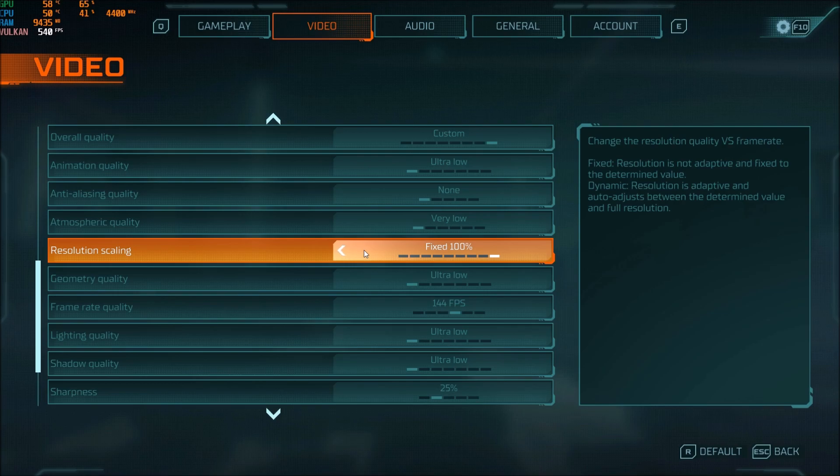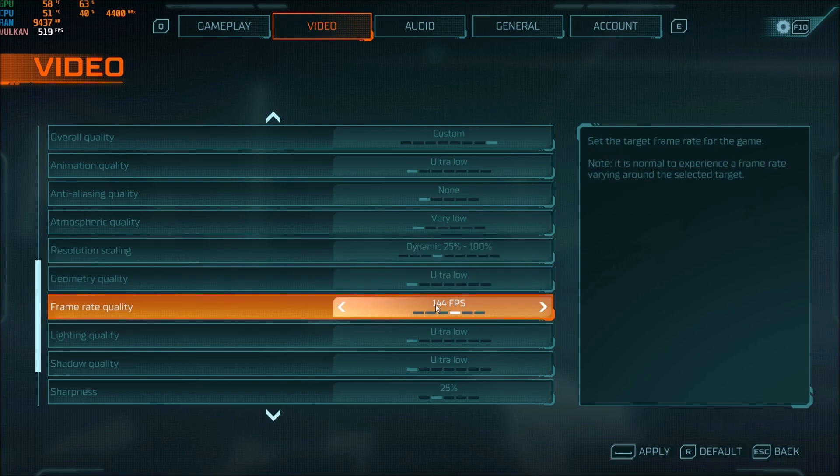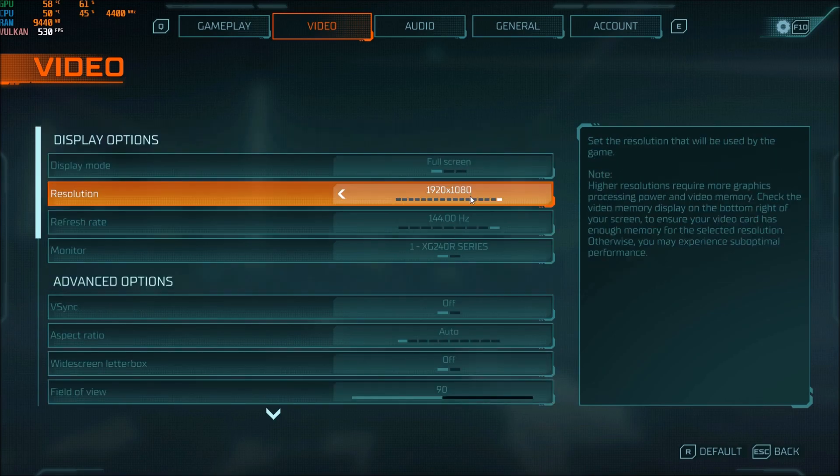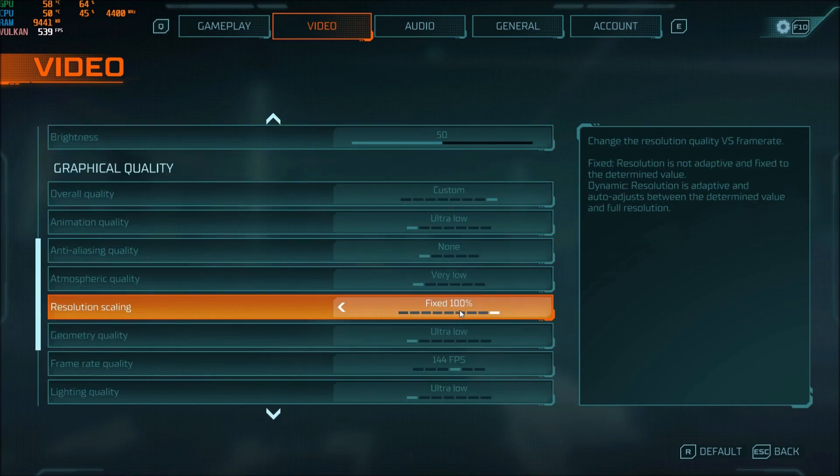Resolution scaling is a bit tricky. They offer a dynamic option — for example, setting it from 25% to 100% will lock your frame rate target and dynamically downscale your resolution to maintain it, such as 144 FPS. I don't like this effect because I don't want my game's resolution changing while I'm playing. You should play at a fixed 100%. If you're still getting stutter or lag, just lower your resolution — go with 720p — rather than using a random dynamic change in a competitive game.